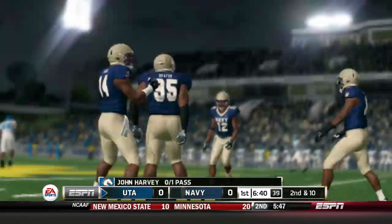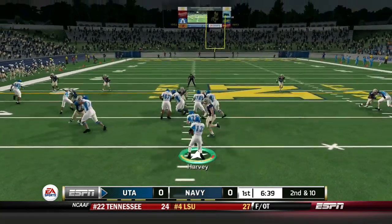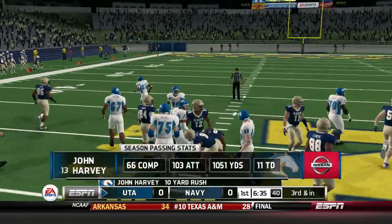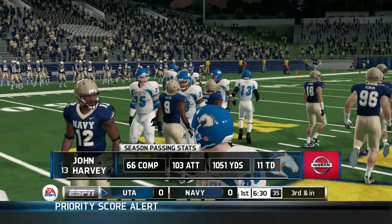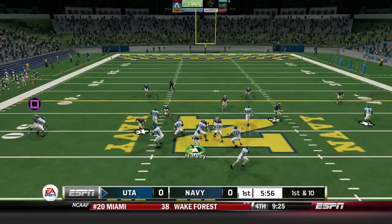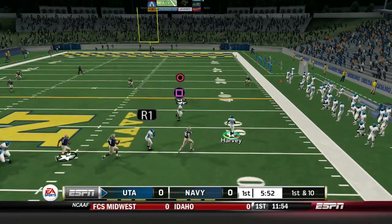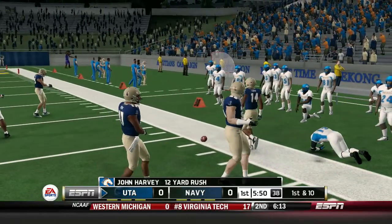Kenneth Bray drops that one — heavy contact, good play by number 12. Harvey gets drove into the ground but picks up 10 yards. You would think they'd be ready for this option offense considering they go against it every week. I just scramble out, put my head down — 12 freaking yards.